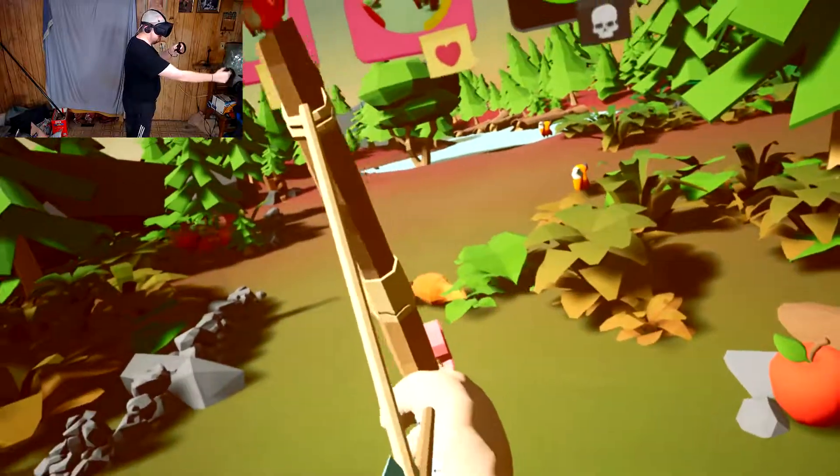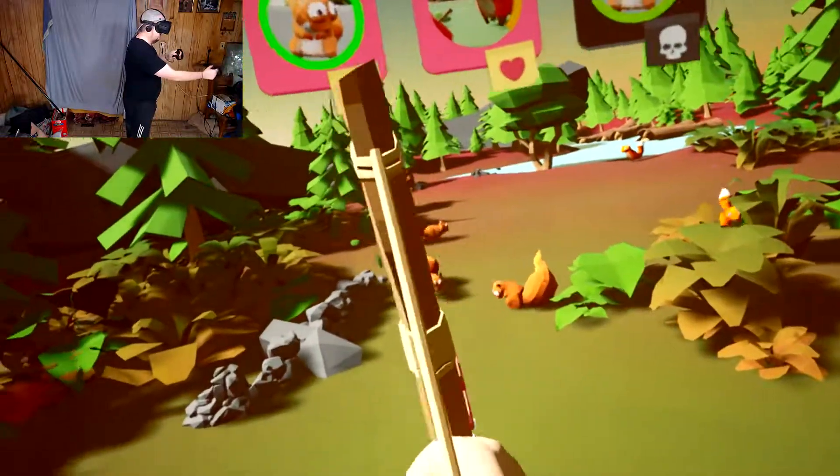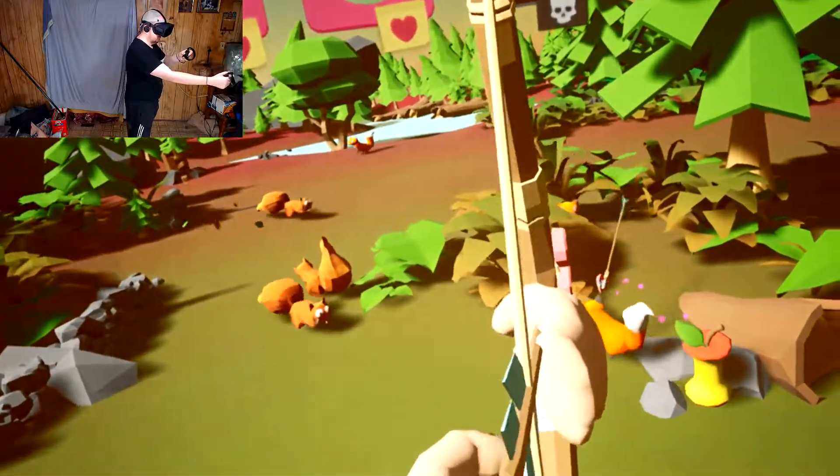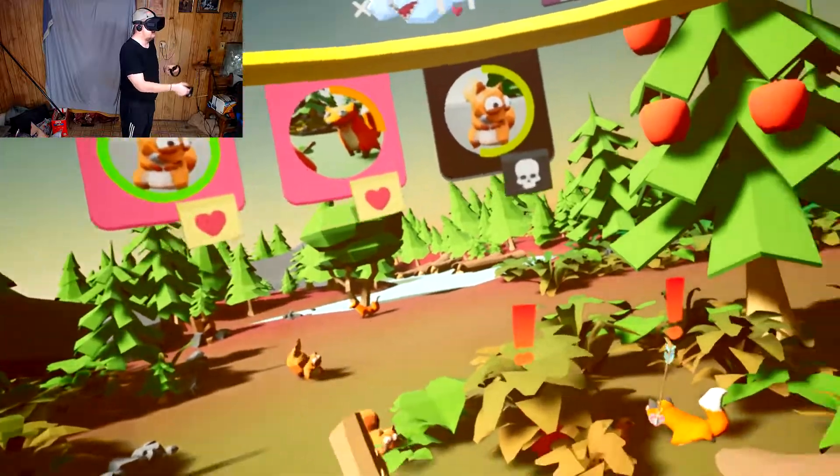Okay, that's the one that's love-struck - that's not doing me any good. You're the next nearest fox. Good, we got him. So that's gonna give us 105 points.